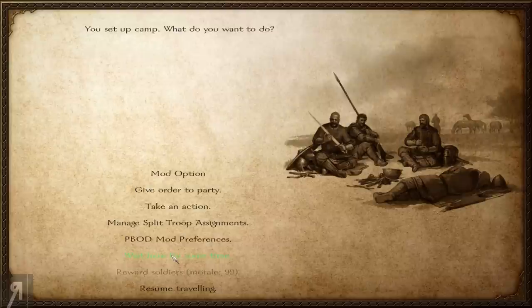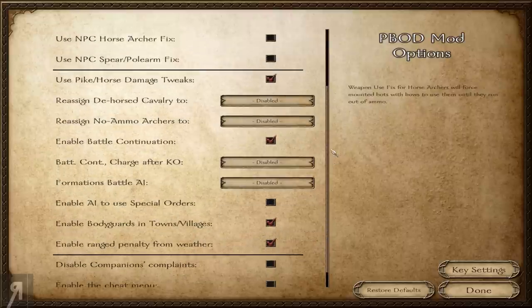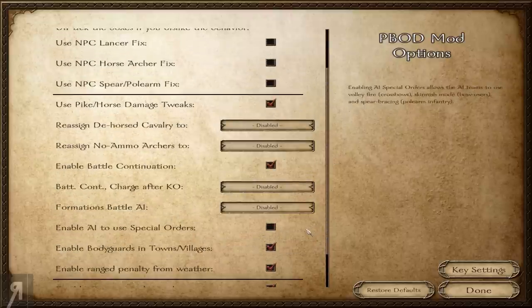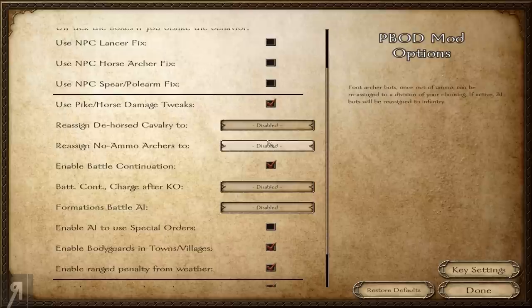No other mod has this, with the exception of maybe the mod this is based on, which I believe is the Anno Domini mod. I haven't actually played Anno Domini except for a special feature a very long time ago. I'm going to disable companion complaints because I absolutely loathe those. I could be using formation information's battle AI, but at the moment I'm happy leaving it as-is.